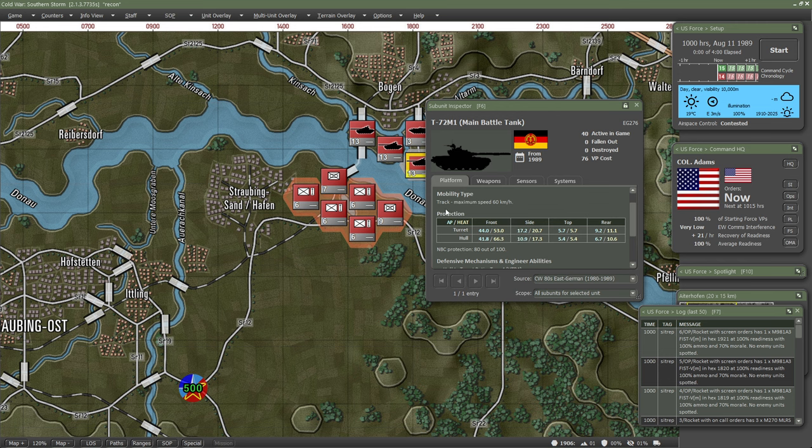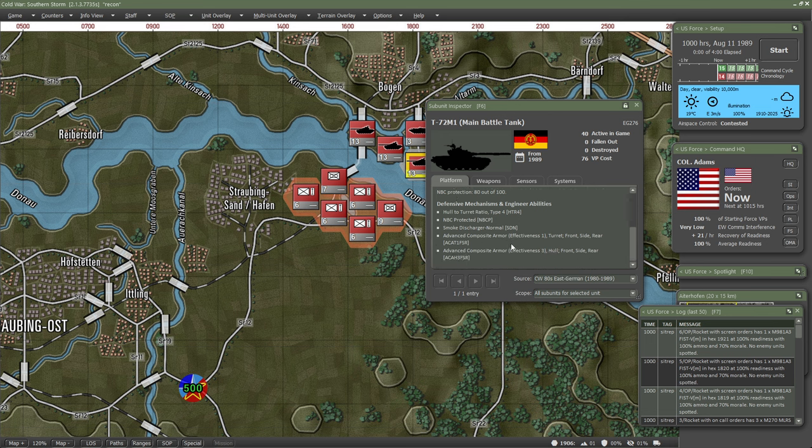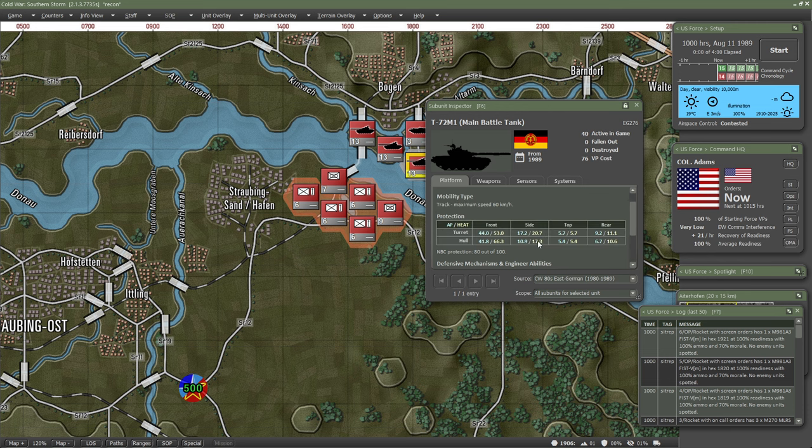That's the basic protection system. If we come down, we can see advanced composite armor — there are different types: explosive reactive, non-explosive reactive, and area protection systems. The advanced composite armor adds one effectiveness, and there's more advanced composite armor that adds three effectiveness. So we have two different types on these T-72 M1s, and they add around four extra armor value to our tank.